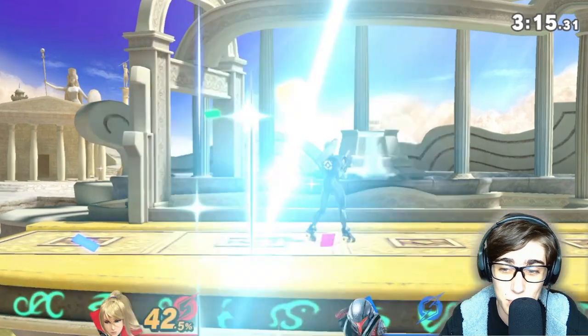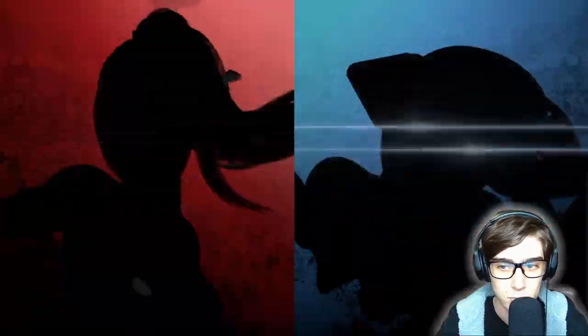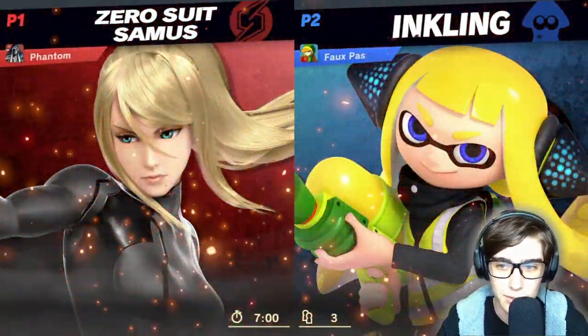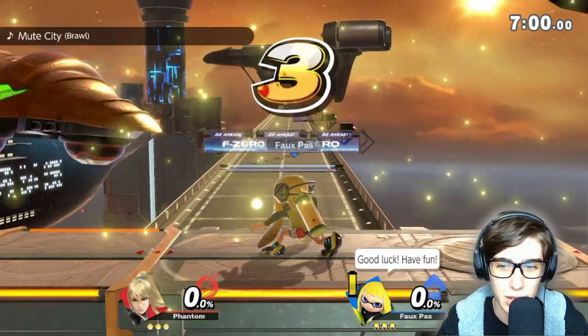I gotta tell you, just those jet boots on the Up B are just getting them every single time. Looks like we have Inkling up next — we've had a pretty interesting history with Elite Smash Inklings and we've typically won against them, which should be good news for our Zero Suit Samus.